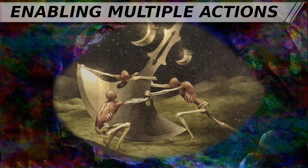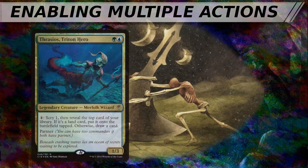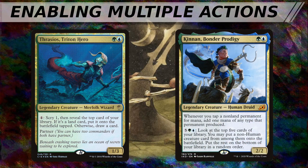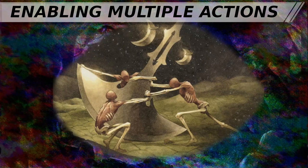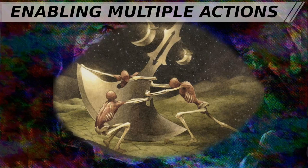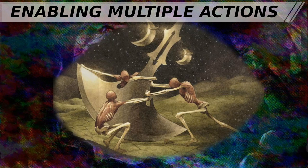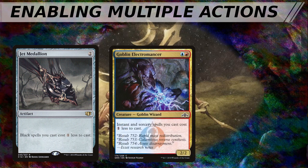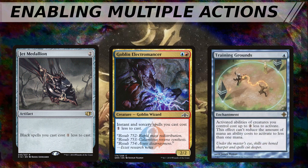Unbounded mana combined with an activated ability like those found on Thrasios, Triton Hero, allows you to draw your deck, or the ability on Kinnan, Bonder Prodigy, which allows you to cast all the non-human creatures in your deck. Cost reducing effects are similar but not quite the same — they generate a form of virtual mana. The more game actions which they reduce the cost of per cycle, the more powerful they are. These include the cycle of Medallions originally printed in Tempest, Goblin Electromancer which drops the cost of instants and sorceries, and effects like Training Grounds which lower the cost of activated abilities.